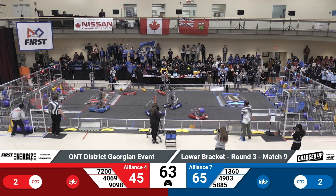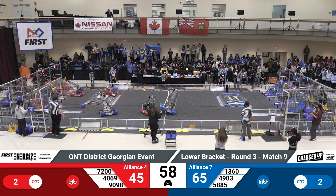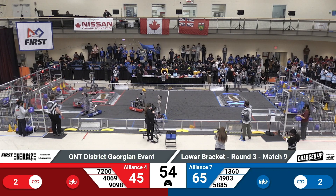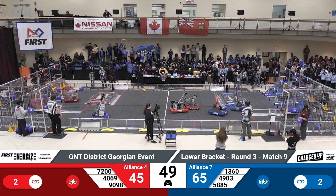4069 and 90-98, both with game pieces in hand, going back to their community to score. 4069 looking to place that cone in the middle row of their grid, as their Alliance partner 90-98, the Firehawks, look to place additional cubes in the bottom row.